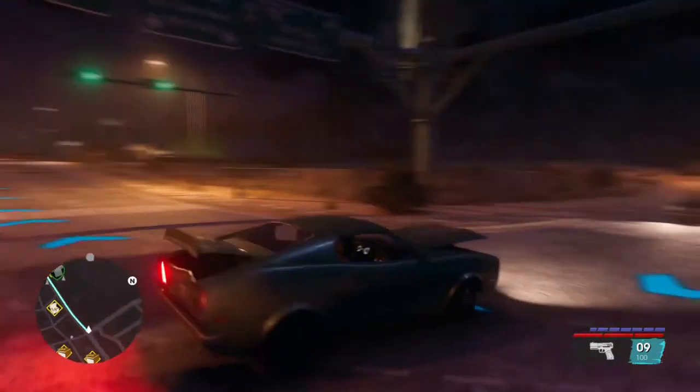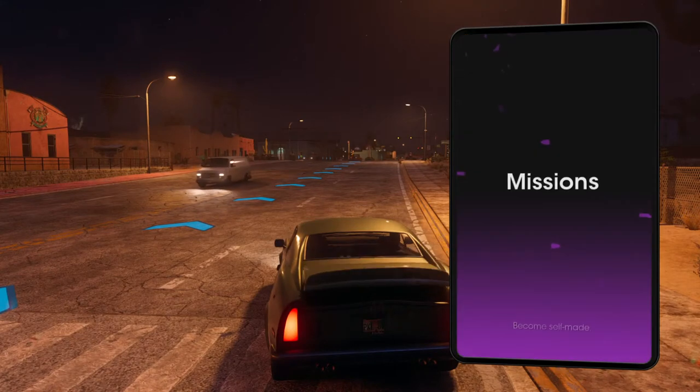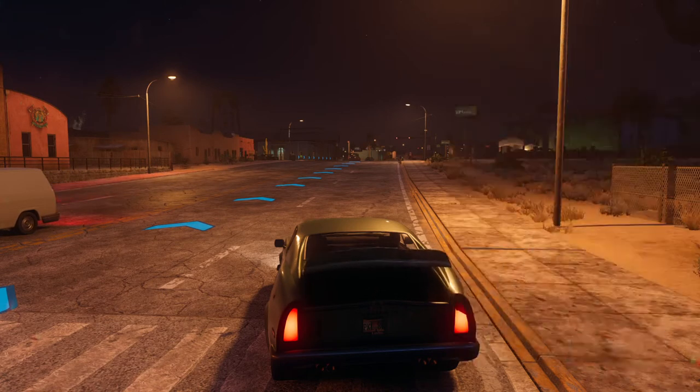This is a trophy guide called 'The Spins.' What you have to do is perform a barrel roll. However, you must first complete the mission 'A Piece of Action' for JR.